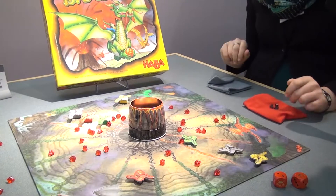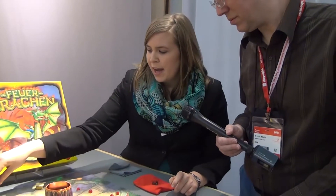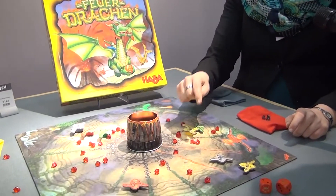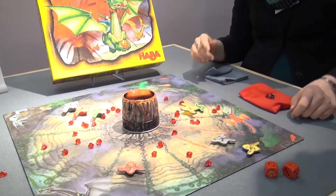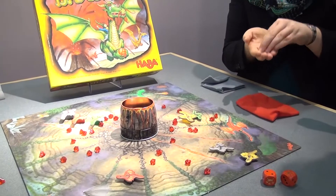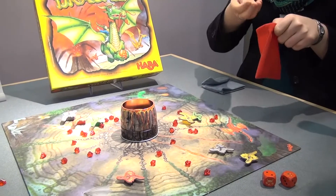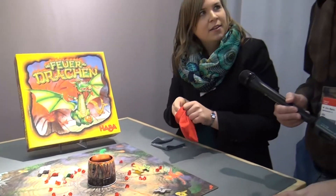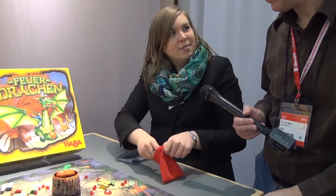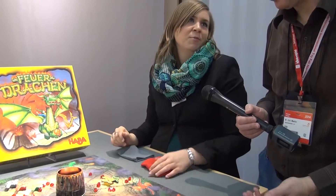There is one special rule that makes it a bit more tricky: when you fly with your dragon on a field where there is already a dragon, you are allowed to steal from his sack a ruben. But be careful, there are also black rubens in the sack — those are minus points. In the beginning of each game everybody gets three black rubens in the bag, so if you are unlucky and you get a black ruben you have one more minus point in your bag.